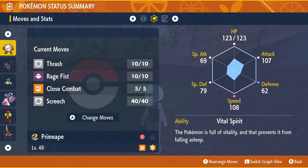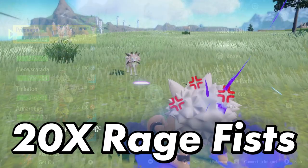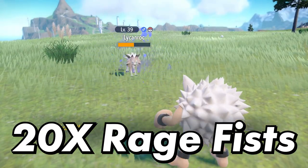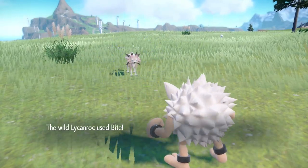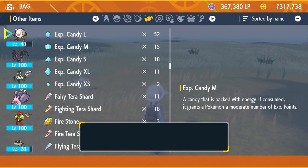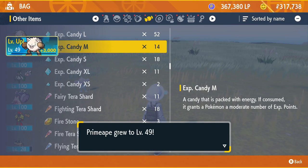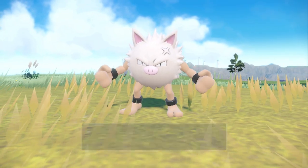Once you have this move, you will then need Primeape to use Rage Fist 20 times. This move has 10 PP, so run through all the PP twice. Once you have done this, level it up once more through either battling or using candies and Primeape will evolve into Annihilape.